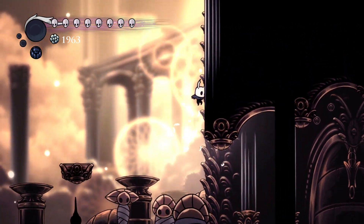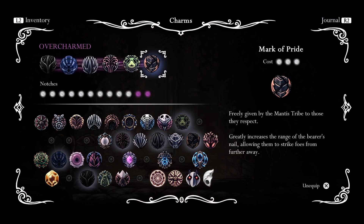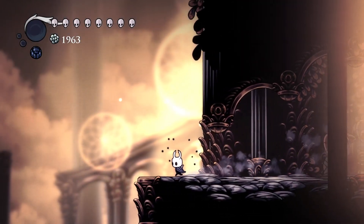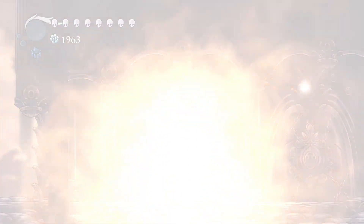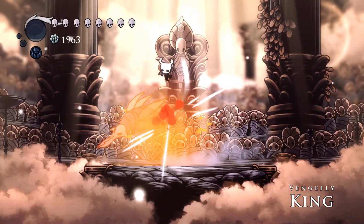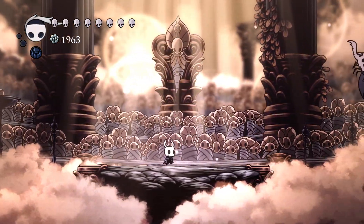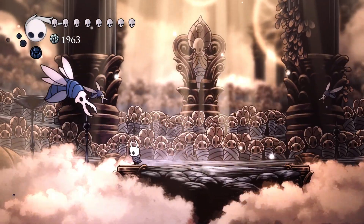Okay, that didn't go well. Maybe overcharming wasn't so good, because it's definitely doing double damage now. Oh, but I really want the Mark of Pride, though. We'll try with Grubsong and Steady Body instead. This is a boss rush — oh my, this isn't going to go well a few times in a row. Which bosses are in this specific one? I don't have any soul left — it didn't give me any soul back. I technically could chase it up into the corners, but it would be really risky.